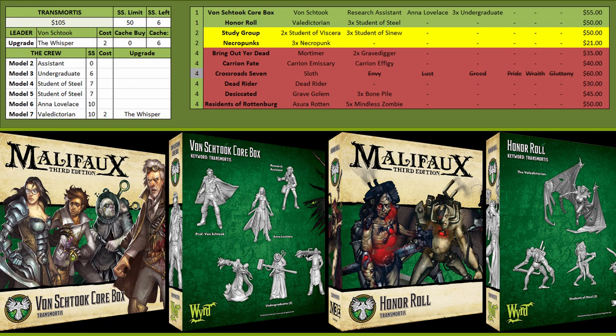Everything in this crew has Studied Opponents so you're going to be drawing an insane amount of cards. You also get Student of Steel — and all the students are fantastic. All the students have Armor, Hard to Wound, lots of wounds, they can all Stun as a bonus action, most can heal as either a bonus action or an action, and they have fantastic attacks with good triggers. They have Studied Opponents so they can draw cards for you — just amazing models. Take the one that best fits the opponent.